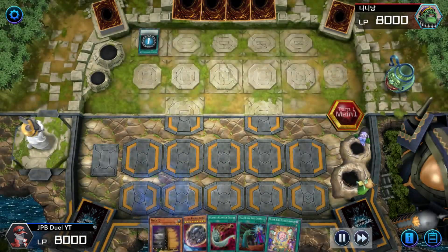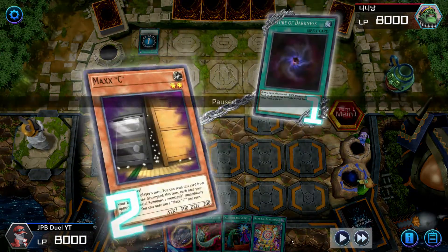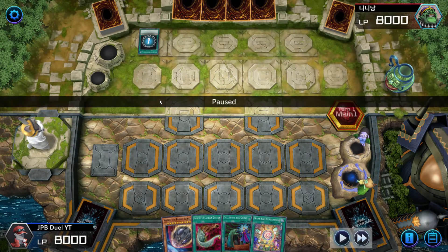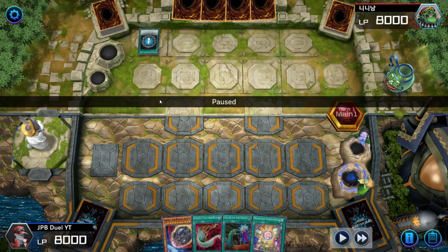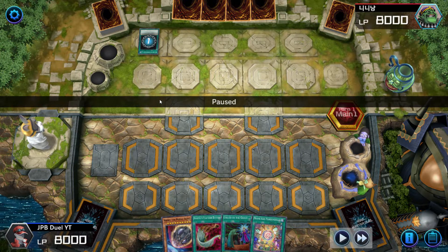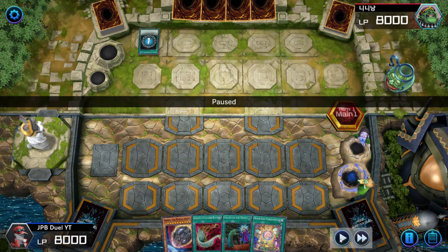For today's game, I am going second and my opponent starts off his turn by using Allure of Darkness. Now, if you ever see Allure of Darkness, you have to think to yourself — your opponent is either playing a Thunder Dragon deck or a Grand Maju Kaiju Gizmec deck. Those are the two prevalent decks in Diamond that do run the Allure of Darkness draw engine. So I was thinking it was one of those.